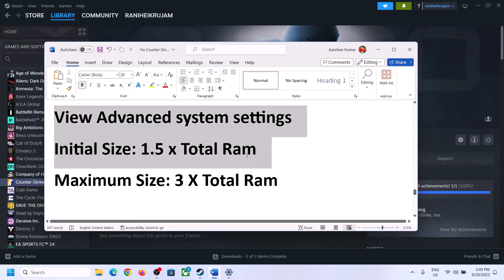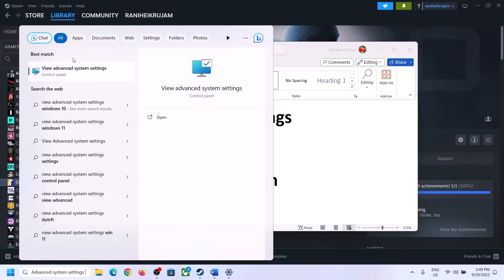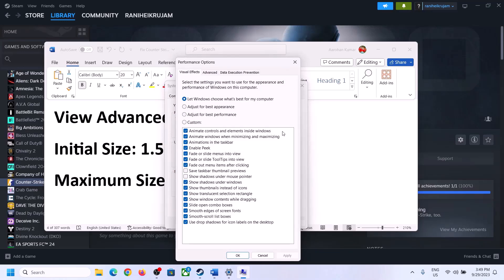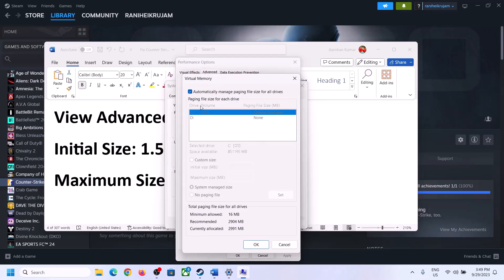Still not working? Increase the virtual memory. Type 'View Advanced System Settings' in the Windows search box and click on it. Click the first Settings button, go to the Advanced tab, click Change, and uncheck 'Automatically manage paging file size for all drives.' Select the drive where the game is installed.